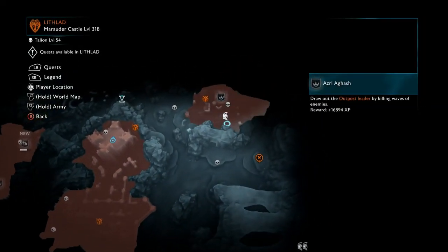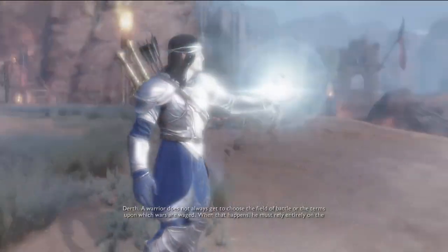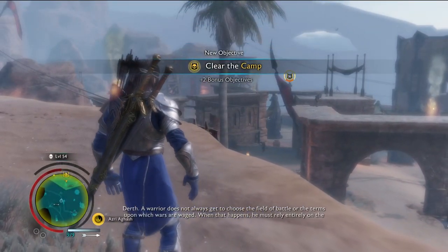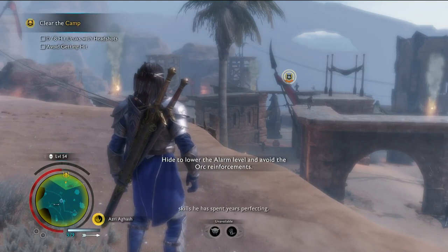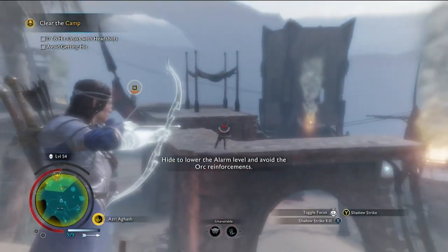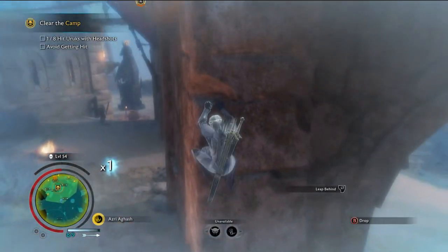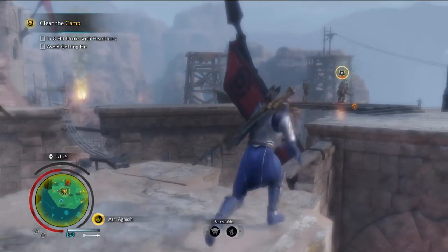The second challenge is in the northeast section of the map called Dirth. It's pretty simple. The objectives are to clear the camp, hit eight orcs with headshots — easy part — and then avoid getting hit, which is probably the hardest part of this particular mission. The only one you really have to worry about is the captain. Everyone else you can pretty much just take out with arrows.